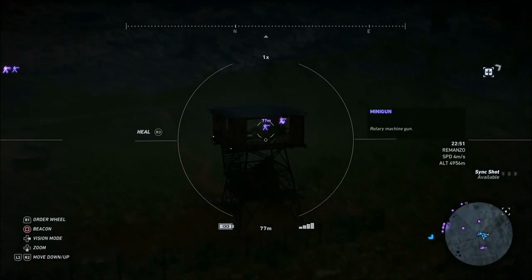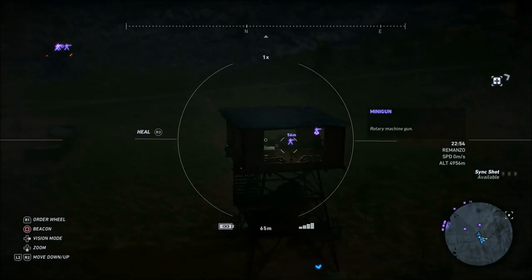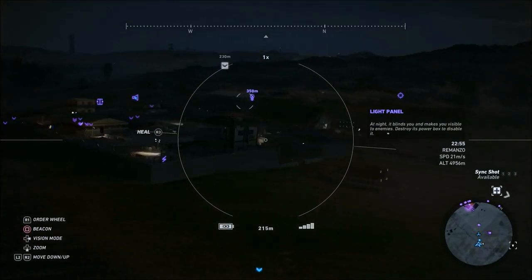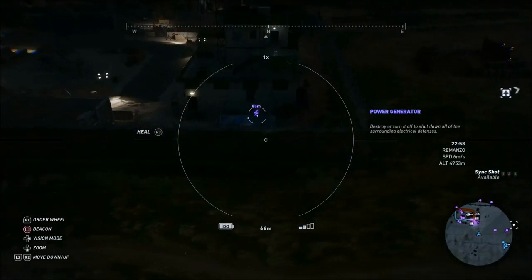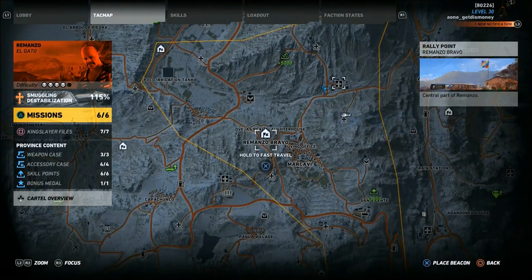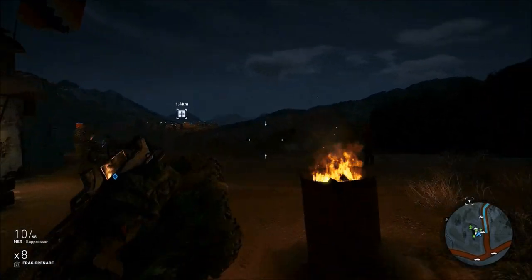In order to complete the first challenge, you're going to have to go to the Romanzo province. As you can see here, there are two miniguns located in this sniper tower, and there are also three miniguns located in the sniper tower across the way. There's also one alarm located in the middle of the base, and you're going to have to mark each of these using your drone. The base is called FOB Puma, located here in the Romanzo province.